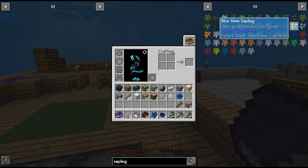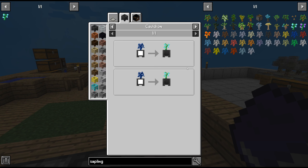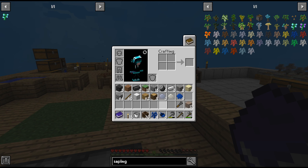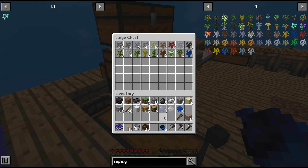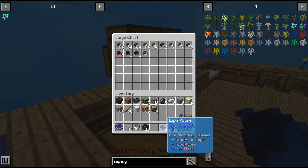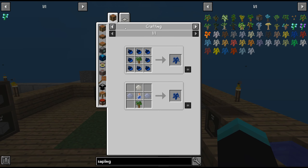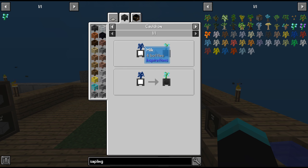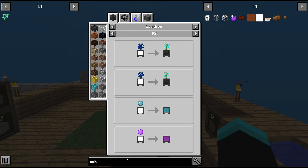Let's find out — this is next. We can remove the lapis. Okay, slime sapling — this requires a bit of difficulty but I think we can do it. We have the lapis sapling. So we need milk, which means we need a cow. We need four bottles of milk and there's no other normal way to get it.